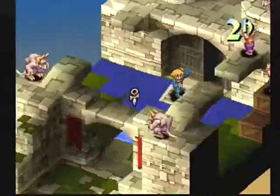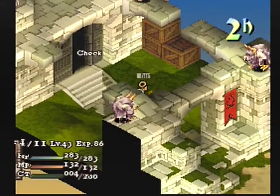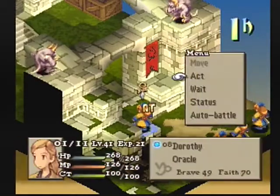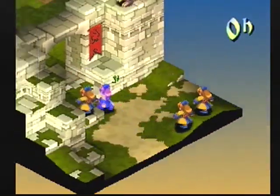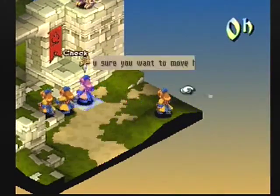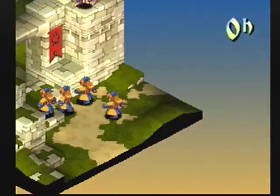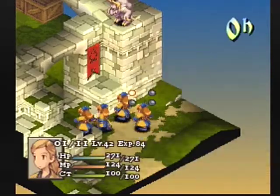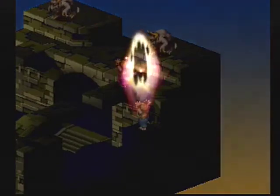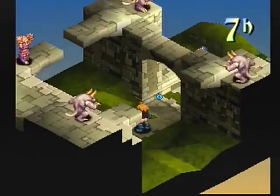He's got two Ultimas charged on him, so he's just going to try to do a drain life. I didn't look at the CT list to see if it would go off. Drain life is a pretty fast spell, so I presumed it would go off before them. It didn't really matter — I didn't have any other options with Ramza there. I'm moving the other characters up. I may have kept the mantles on, but that might not have been the best option because there's really not much you can do to dodge these guys.